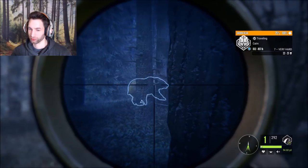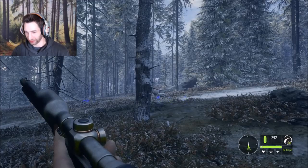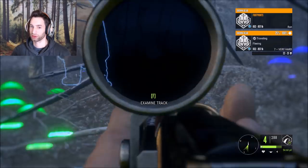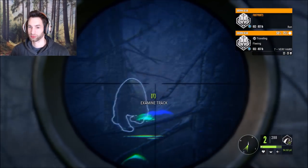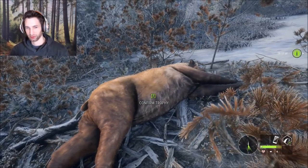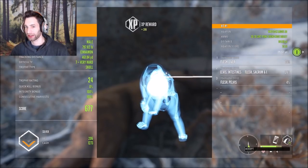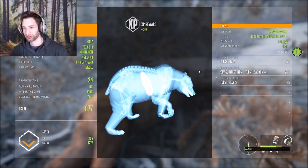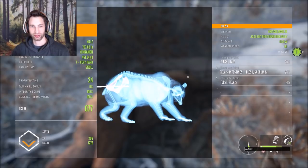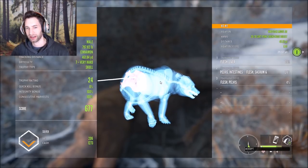There's a nice brown bear! Every time we always have one bullet left. I think that was a pretty solid shot — maybe not so much. Yeah, he's not hit very good. All right, that should definitely bring him down. Here's our bear down. That first shot was a liver shot — we weren't quite high enough. Then we put another one in his intestines on the run and we got a pelvis hit as well. He scores 24, we got 1273 cash. With three hits with the 30-30 you can still have a 100% integrity bonus — and that's the best part about this.